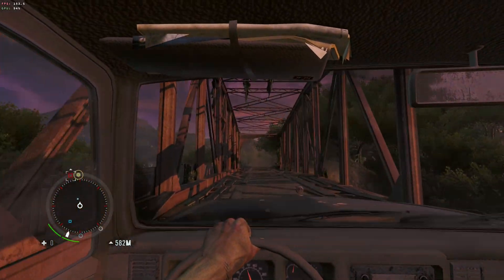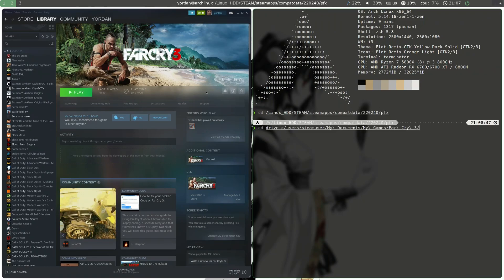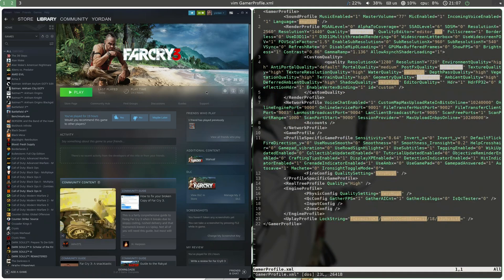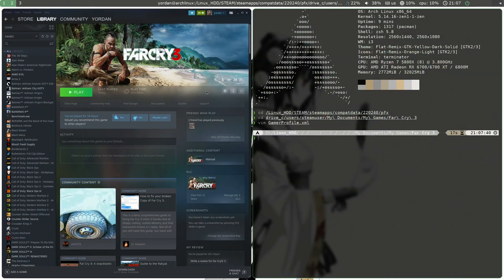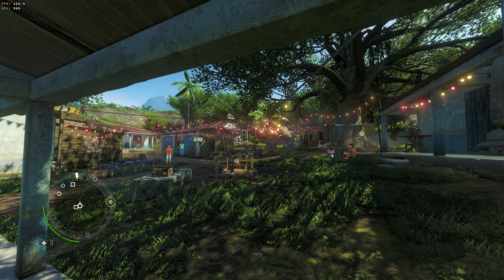Can we do better? Turns out we can. Go to your Far Cry 3 Proton prefix. From there, navigate to Drive C, Documents, My Games, Far Cry 3, and open your GamerProfile.xml in your favorite text editor. Find this option and change the 0 to a 1. Now we can go back to the game and see if that helped. We see that we gained some extra performance, which is pretty good.